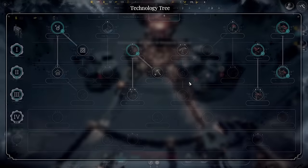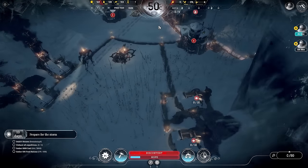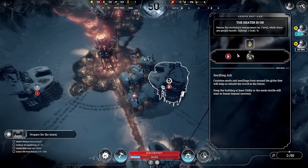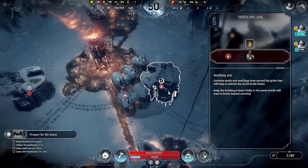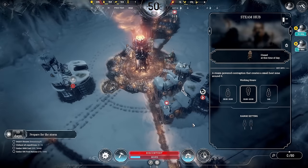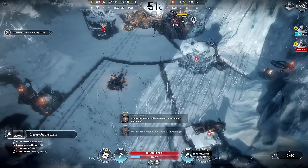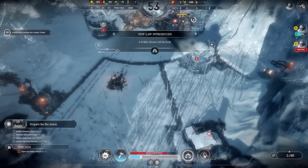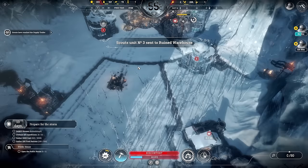We need to process the automaton. We're back in it. Steam coal mine — definitely need that. In terms of heat level, is that on or off? The seedling arc is cold because this is off — that's fine. Another law: public house, let's do that.